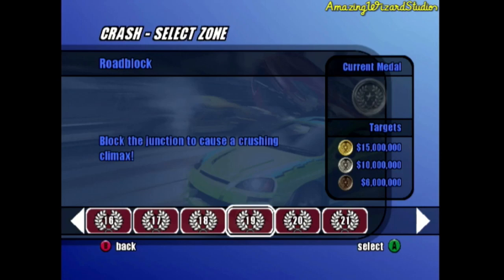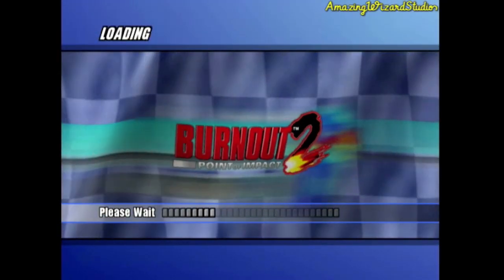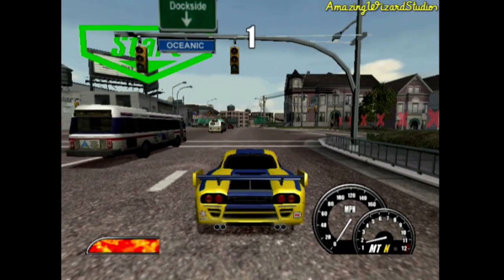Where we should have to block the junction to cause a crushing climax. Now for this one, we need 15 million dollars worth of damage for a gold. For a silver, that's 10 million dollars. For a bronze, that's 6 million. Of course, we're going to go for the gold. Let's do this. Let's try this again. This is going to be a dangerous junction for sure. 3, 2, 1, GO!